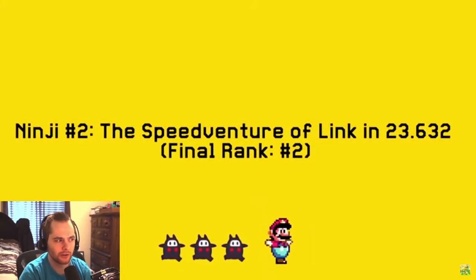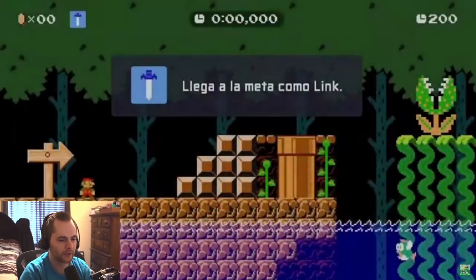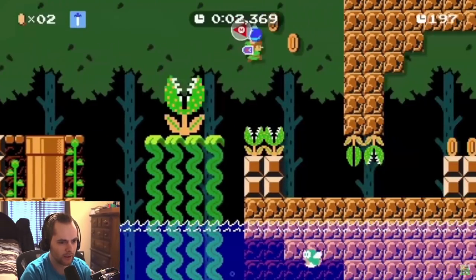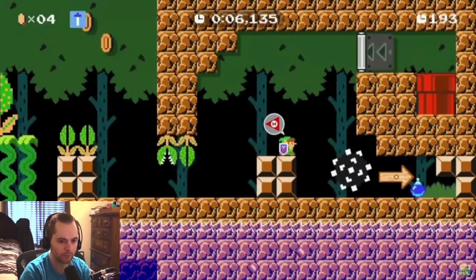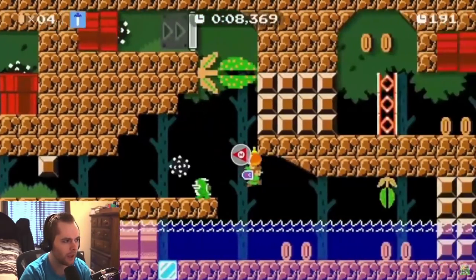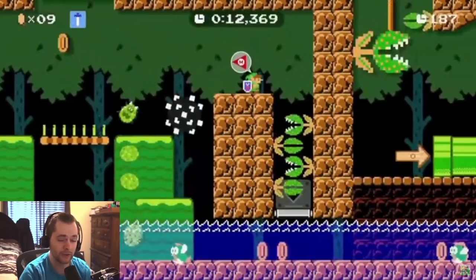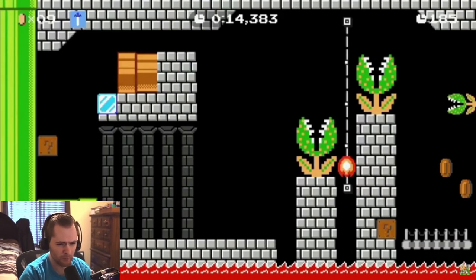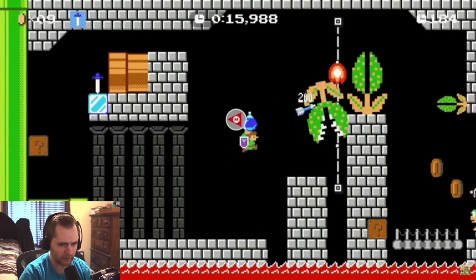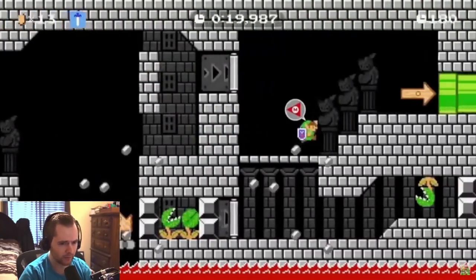The second one, you have the Link costume. At the beginning, it's mostly about pulling bombs as soon as you can. He's going to pull a bomb immediately, and then after he throws it and it blows up, he's going to pull another one immediately to blow up this spike ball faster. In the second room, there's going to be some arrow shots, and you have to hold neutral on the stick to lose less speed.